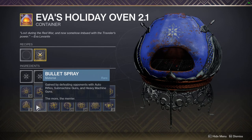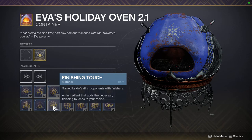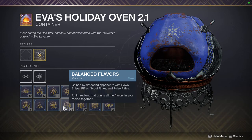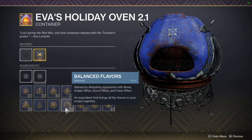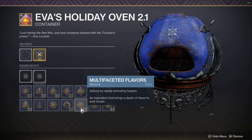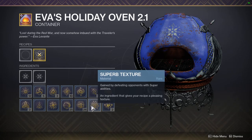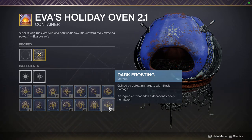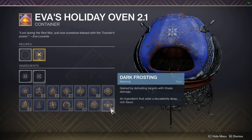Finishing Touches comes from finisher kills — spam finishers on easy enemies and you'll get one eventually. Balanced Flavors is from kills with bows, scout rifles, and pulse rifles — this is very easy to get. Multi-kills gives you Multi-Faceted Flavors: get three or four kills in a row with something like a rocket launcher or sword. Superb Texture is from super kills, so roaming supers are great for this. Finally, Dark Frosting is a new ingredient this year — get kills with Stasis damage using abilities, the Zephyr sword, or Ager's Scepter.